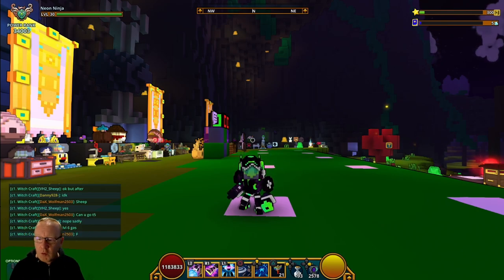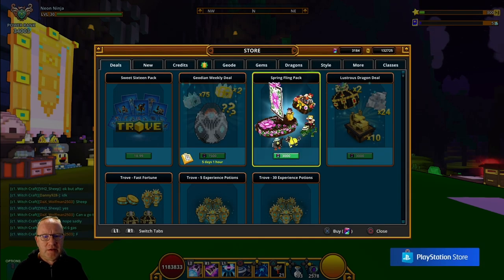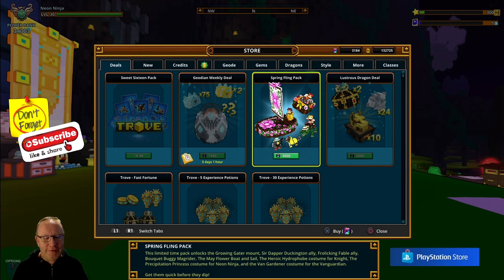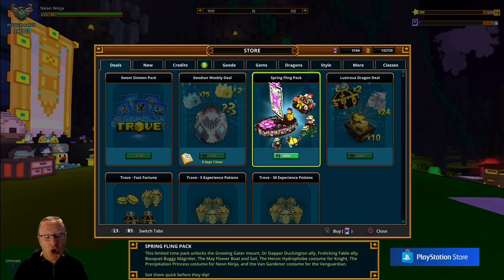Hi guys, welcome to another one. There is a new pack on the store - I've bought some credit pouches this morning and it is the Spring Fling pack. It is 3000 credits and we have got a Growing Gator mount, a Sir Dappy Duckington alloy, a Frolicking Fable alloy, a Bouquet Buggy Magroider, the Mayflower boat and sail, the Heroic Hydrophobe costume for the Knight, the Precipitation Princess costume for the Neon Ninja, and the Vanguardian costume.